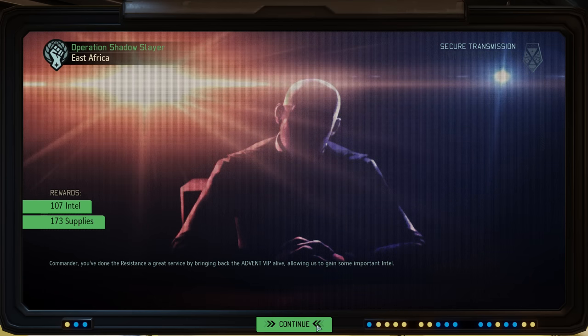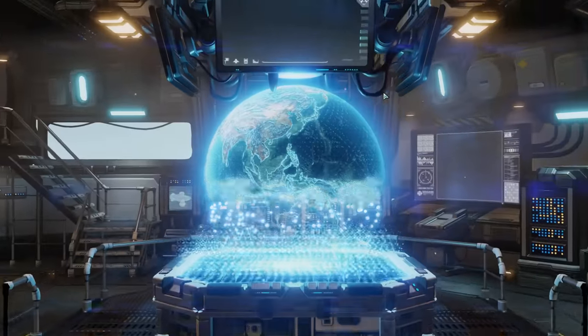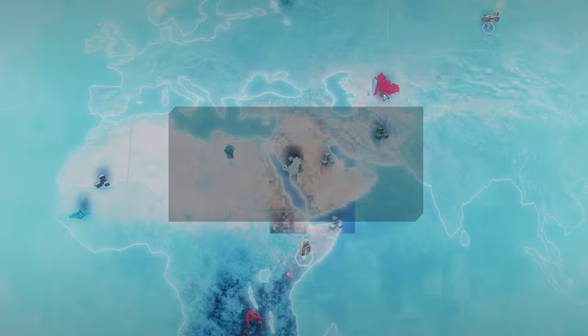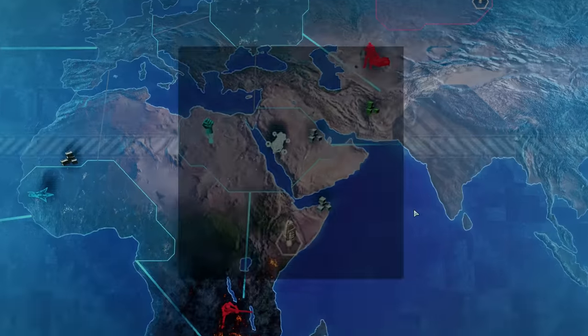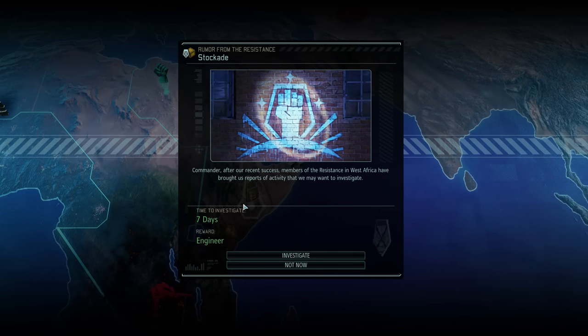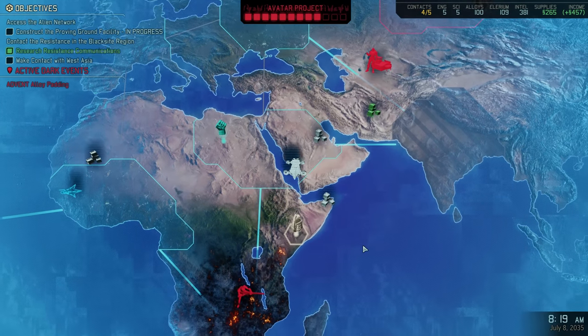We now actually have more intel than we have supplies, so up next on our list is making contact with a few more regions — although for the moment the Avatar project is not moving. Thanks to a useful resistance order, making contact is done instantly right now, so we don't need to rush it, especially with another engineer popping up here. Seven days — we'll definitely take that. The choice for our next Guerrilla Ops will most likely be based on the dark event we can counter, as there is one that definitely stands out as worse than the rest.